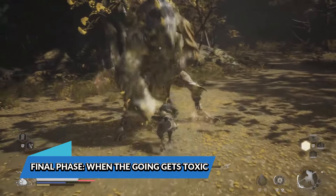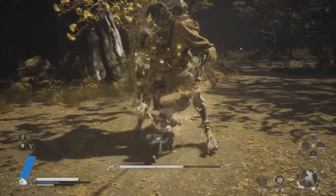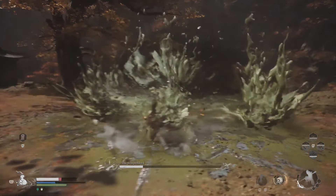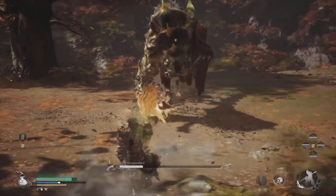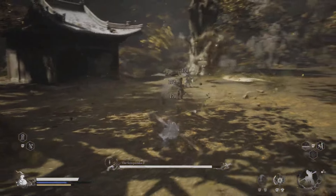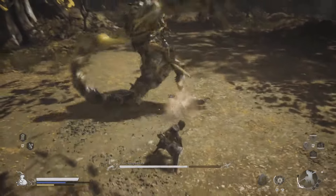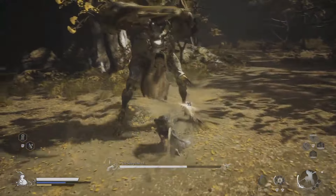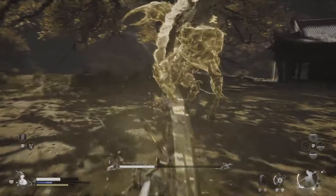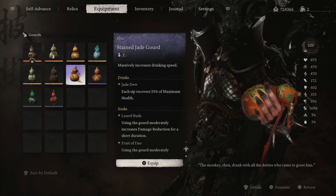Final phase — when the going gets toxic. As the fight nears its end, the Scorpion Lord will up the ante by burrowing more frequently and leaving poisonous pools all over the place. Use Pluck of Many clones to distract him while you dish out the damage. A fully upgraded Immobilize spell can give you enough time to set up a combo that'll really make him regret ever being born. Keep an eye on your health — the Stained Jade Gourd significantly speeds up your drinking time when healing, so you're less vulnerable while topping up.